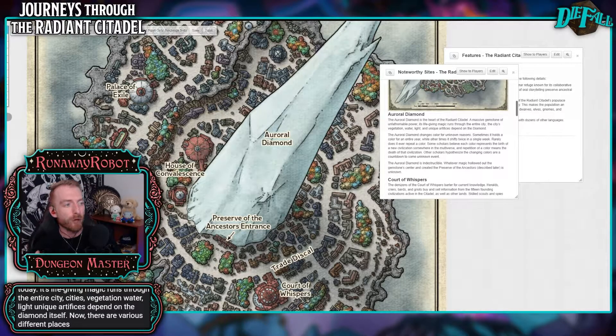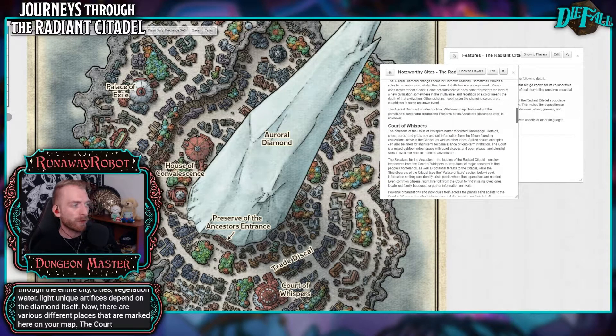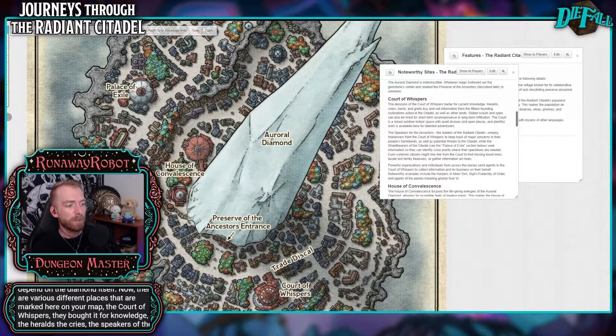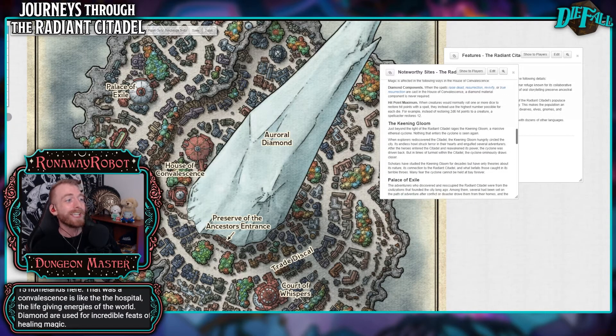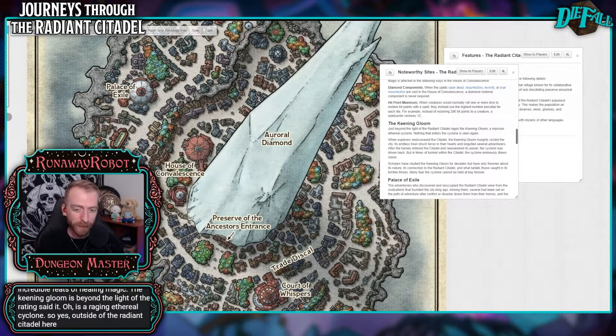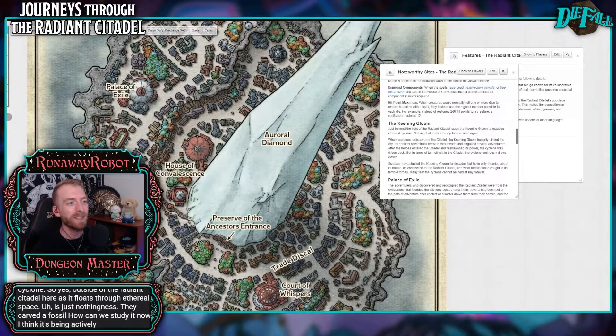There are various different places marked here on your map: the Court of Whispers, where they barter for knowledge; the Speakers of the Ancestors, the people that rule this place, housed at the Court of Whispers. They keep track of the major concerns of the 15 homelands. The House of Convalescence is like the hospital — the life-giving energies of the auroral diamond are used for incredible feats of healing magic. The Keening Gloom is beyond the light of the Radiant Citadel — it is a raging ethereal cyclone. Outside of the Radiant Citadel as it floats through ethereal space is just nothingness.